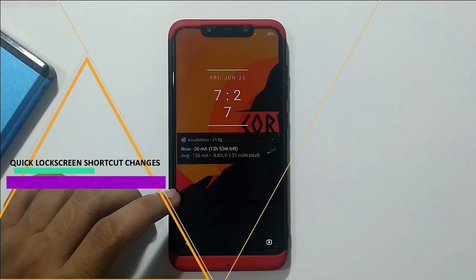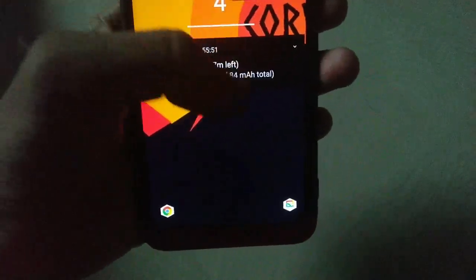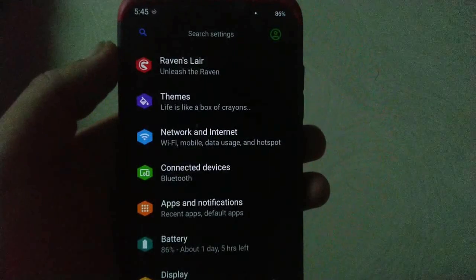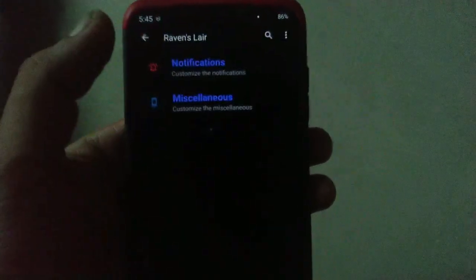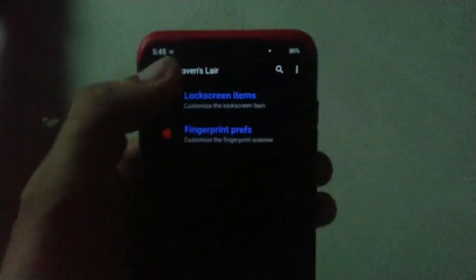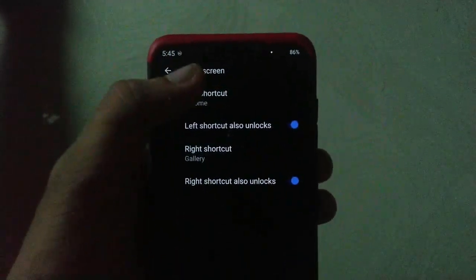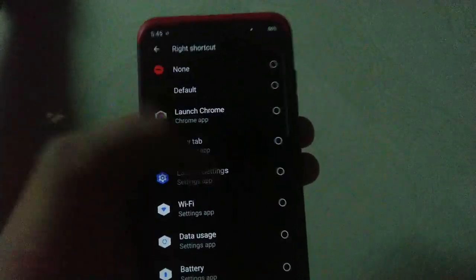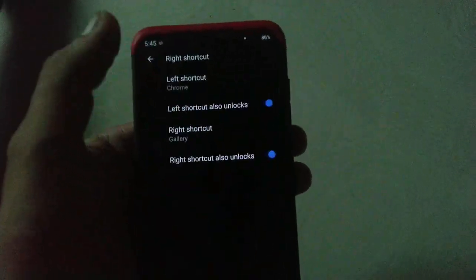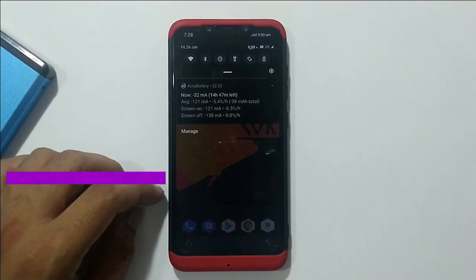We have newly modified quick shortcut icons, and moreover these icons can also be hidden or modified. For customizing the quick shortcut icons, you just have to head to Settings, then go to Raven Slayer, then go to Lock Screen options, and here you can choose lock screen items and lock screen shortcuts. From here you can choose whichever app you want for the left and right slots.